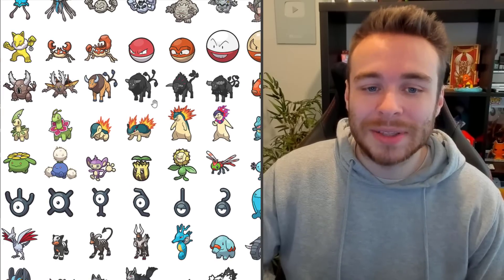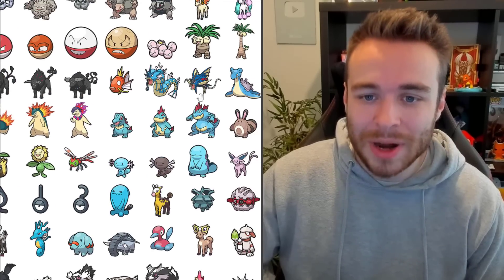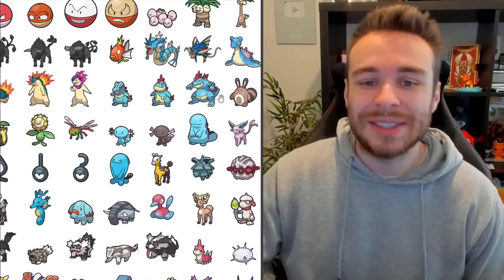There's Mega Pinsir. We've got all the different Tauros forms looking really good. Mega Gyarados. And Lapras, who somehow isn't in Scarlet and Violet.